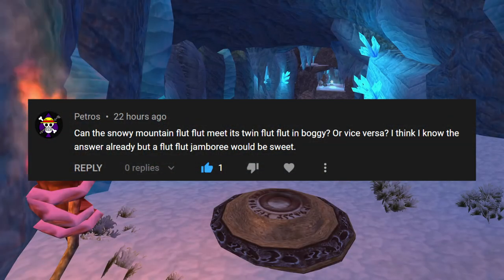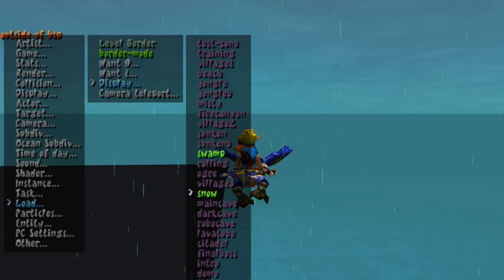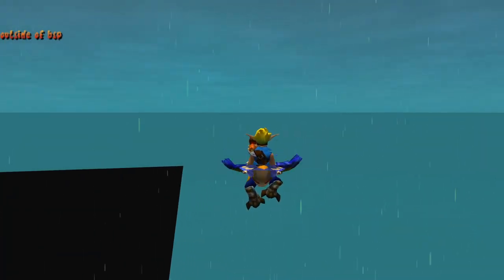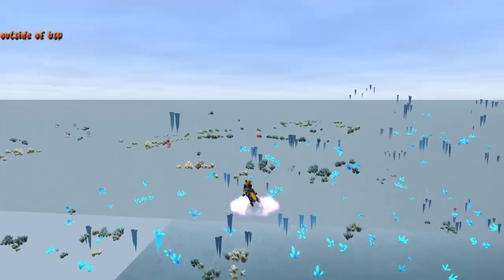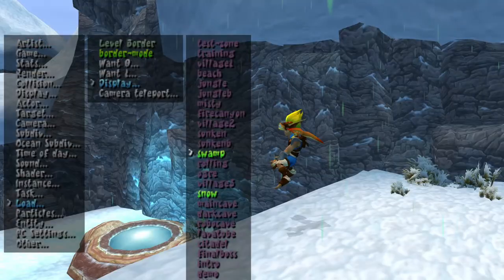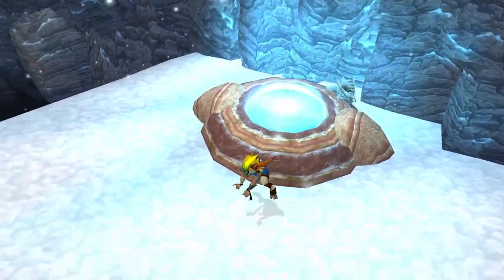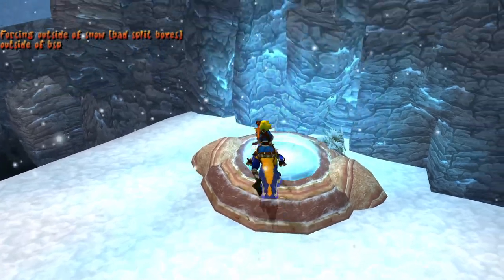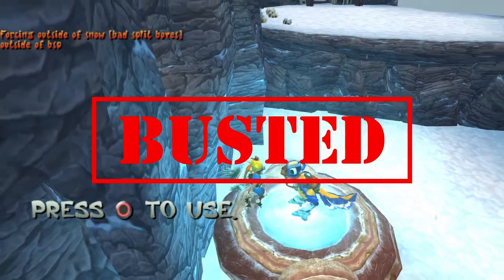Can the Snowy Mountain Flutflut meet its twin Flutflut in Boggy Swamp, or vice versa? Once again we're going to need to use debug tools, keeping Boggy Swamp and Snowy Mountain loaded in. After making the long flight from Boggy Swamp to Snowy Mountain, I was surprised to see that the telepad was empty. What's even funnier is that I was able to park the Boggy Swamp Flutflut in Snowy Mountain — this confirms that there can only be one Flutflut existing in the game at any given time.